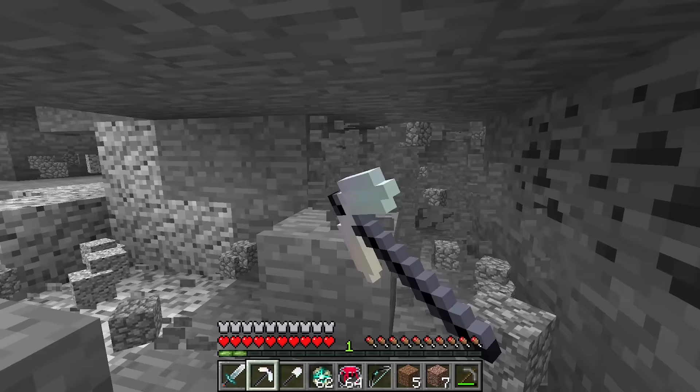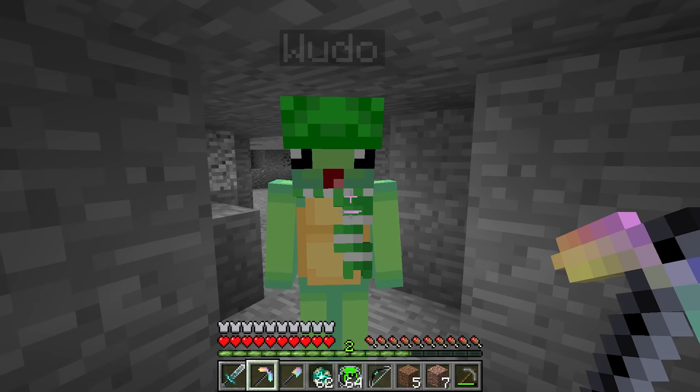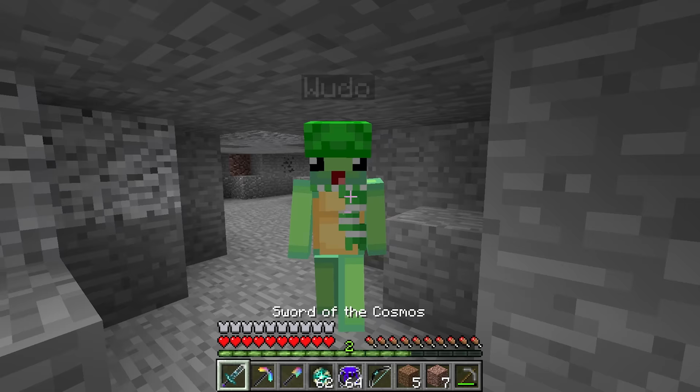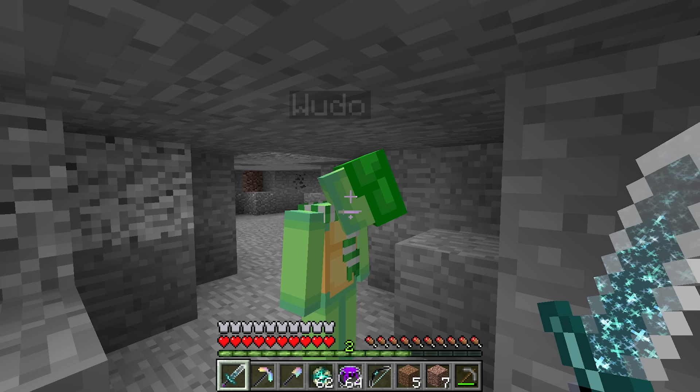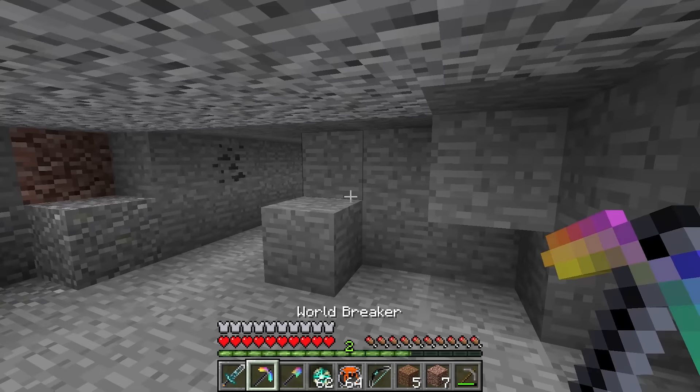You're literally going like 10,000 miles an hour, Mongo! Because these items are so overpowered, Wudo. Mongo, you should be careful — what if these items are all cursed or something? Don't worry, Wudo, we got these items for a reason. We should use them to our advantage. That's so random — why would you get these super overpowered items for no reason? Just stop questioning it, Wudo.